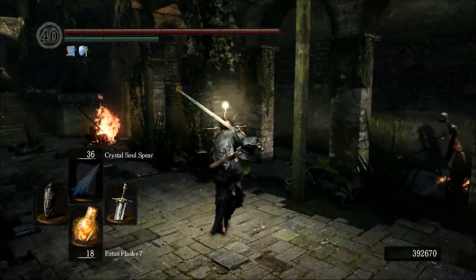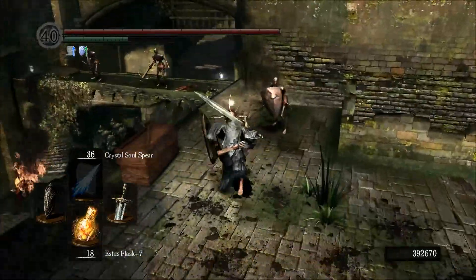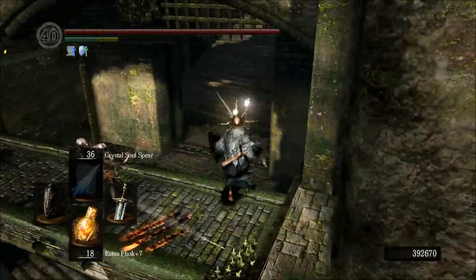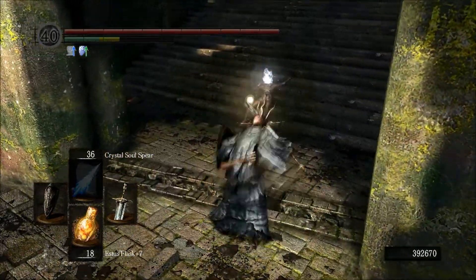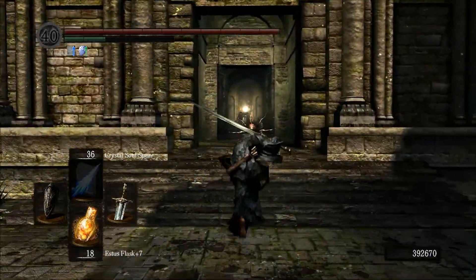This area here — generally when you first begin, you'll be fighting, and there will be one enemy who will run forward and shut this gate that I'm about to run through, right on your face. Now if that happens, you do get stuck on a detour, but if you run, you can make it directly past him.